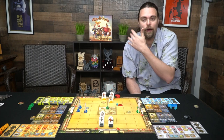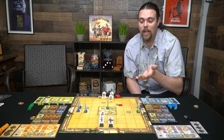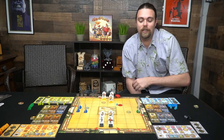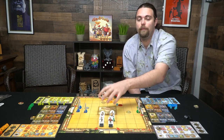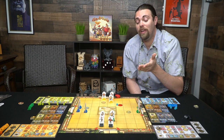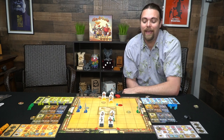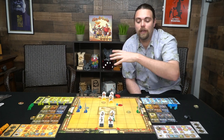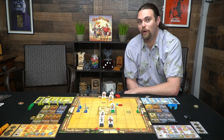If you move your character onto a space that has an opponent's damage token, you take a damage marker. Two damage markers and that character is eliminated. The round ends when a set number of characters have died based on player count, or when someone walks onto another player's eagle space and moves it to the middle of the board. The center space is interesting: it costs a coin to enter and a coin to stay, and you cannot deal or receive damage there.